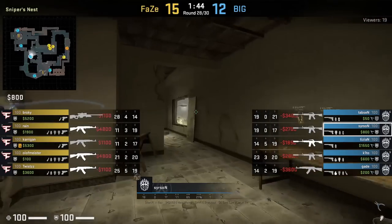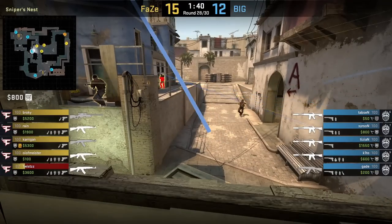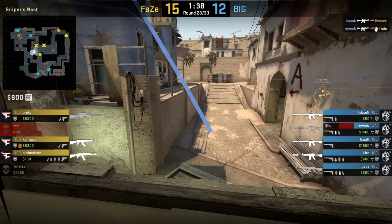After flashing A site, Sirson flashes off the wall and window and it pops mid window blinding the Phase players. Sirson peeks after the flash and gets 2 kills.